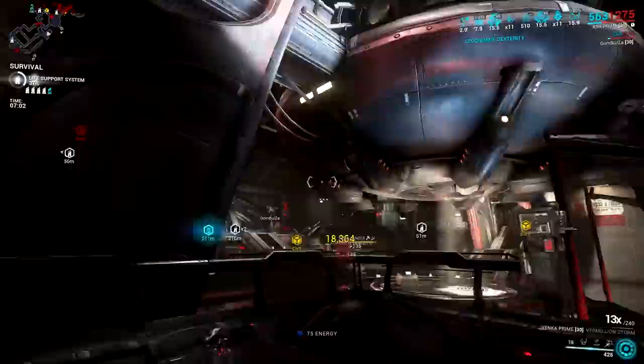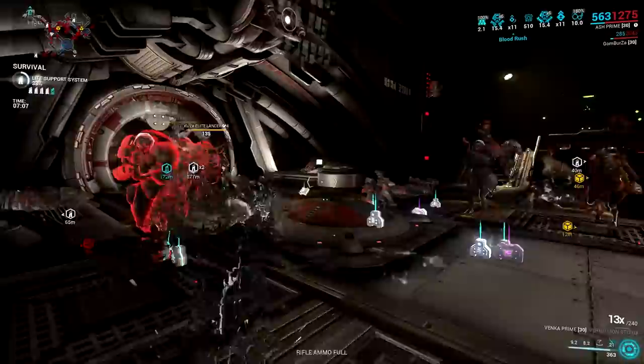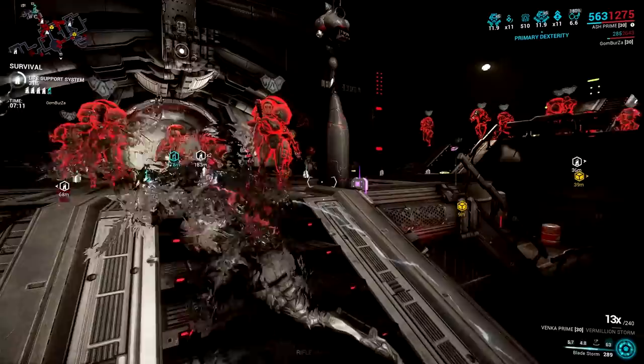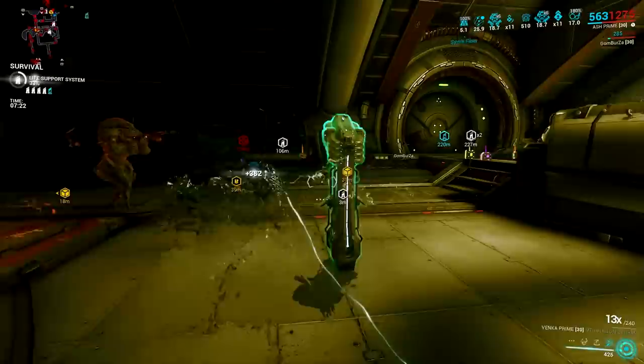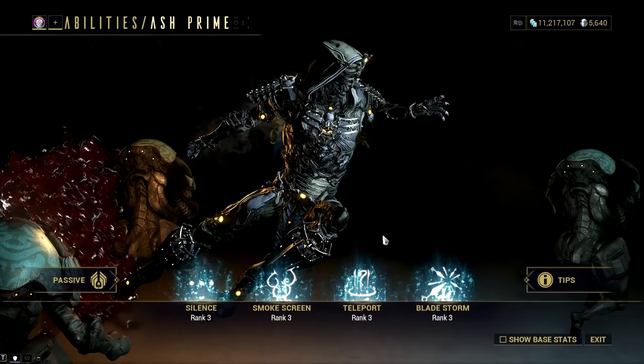Also consider how much weaker enemies are now in Warframe — level 9999 in the past was like slapping a big rock with spaghetti, but now because of the lowered sponginess, enemies are easily susceptible to attacks, especially against bleed procs, status condition combos, and even combos reaching the 2-billion damage cap. Ash's Seeking Shuriken was very good utility in the past but now it's slowly fading away.